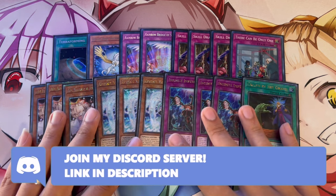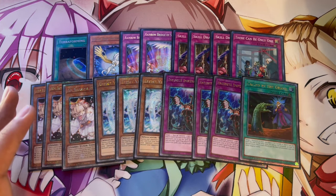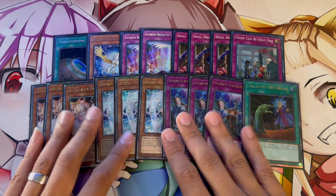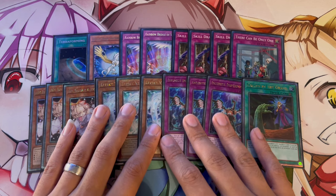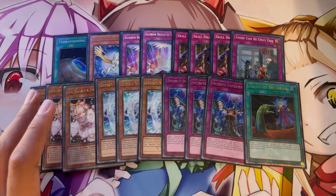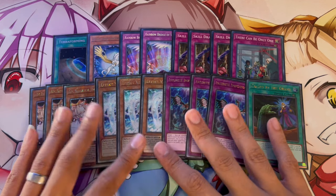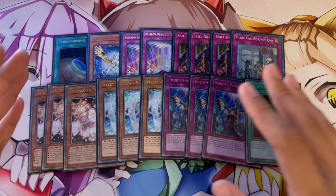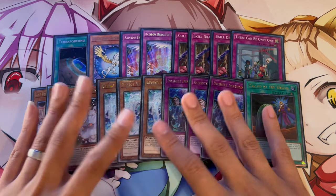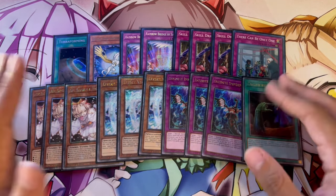Shout out to my friend Chair, who kind of invents decks like this one. He actually plays Board Breakers — he's on three Triple Tactics Talent and three Evenly Matched in the main deck, because going second this deck can struggle. At the end of the day, it's a stun deck that wants to go first. But I really like the Hand Traps, especially post-Infinite Forbidden which introduces stuff like the Fiendsmith. The Ubel deck is one of the best decks in the game, and Snake Eyes is also really good.